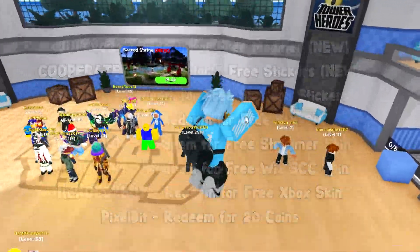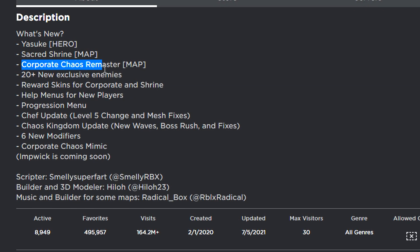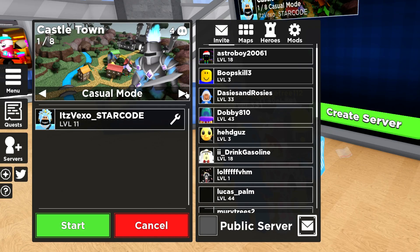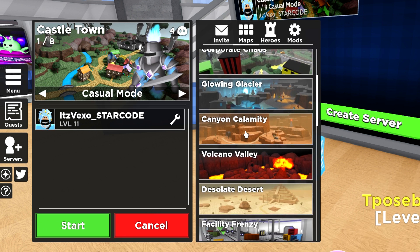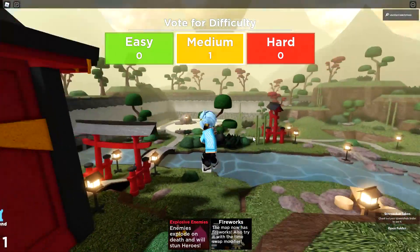So there you guys go. Hopefully those codes actually helped you guys out. The new maps are Sacred Giant and Cooperative Chaos Remaster. Let me see if I can get in one of those maps. I'm going to go ahead and choose Casual Mode, go to Maps, and choose the new map. We are now here guys, and I'm not even going to lie — this map is actually insane. I actually really like it.